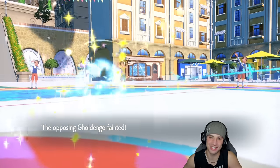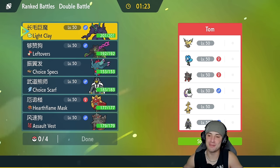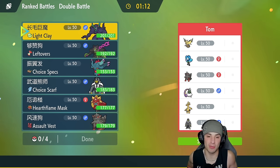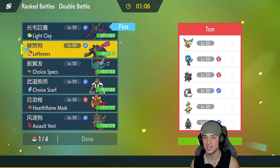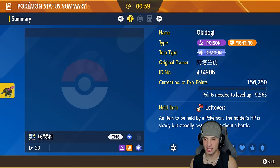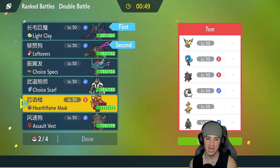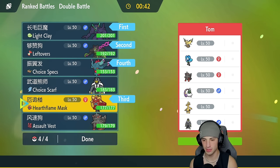Intimidate up, hit Flare Blitz and Ivy Cudgel — opponent cancels but they let Goldenglow die. Ivy Cudgel finishes off the match. One and oh to get things started! Match number two — going up against a Zapdos and Water Ogerpon squad with Hisuian Arcanine just like us, and support Pokemon Tornadus, Goldenglow, and Earthworm as back-end Pokemon. Screens seem like the way to go. I'm bringing in Grimmsnarl again as lead, and I might go with Okidoki — they have Intimidate and we can Bulk Up behind screens.